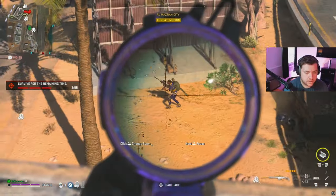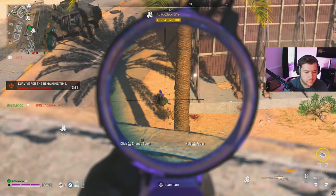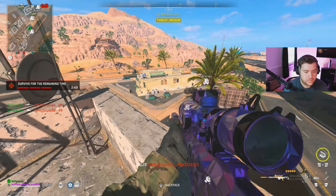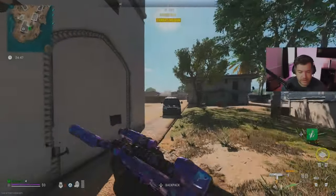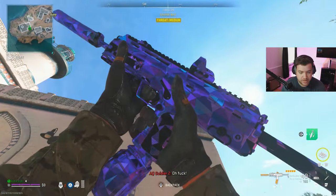In today's DMZ video, I get surrounded by an MRAP, platoons, and squads. I cannot make it out alive. Stick around to the end of the video to find out. So basically today I'm coming into Almas. I'm going to be using the MP7, otherwise known as the Veil. This gun's really fun to use.